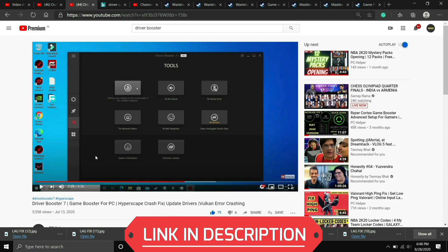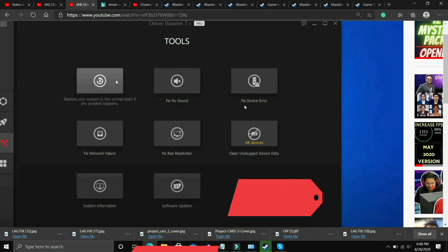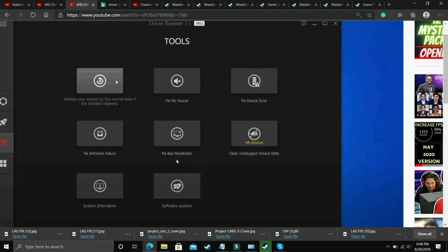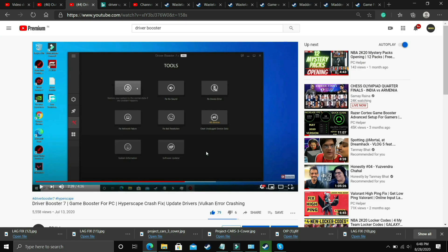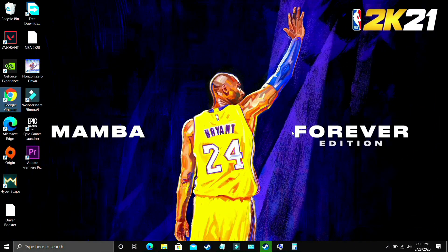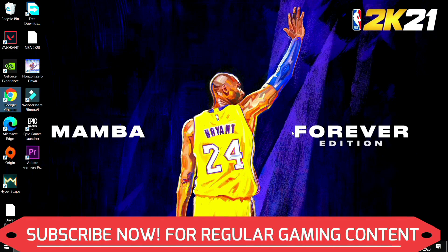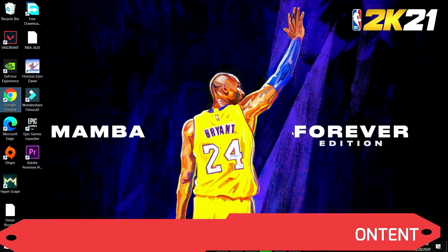In that video I've shown how to download, install, and use Driver Booster 7 to update your drivers. It also has many interesting tools — you can fix no sound issues, fix device errors, fix network failure, and fix bad resolution. It's still up to you if you want to download a different software, but the link for Driver Booster 7 is in the description. I believe that's it for this video. I hope it worked for you — if it did, please leave a like. If you have any questions write in the comment section, subscribe for regular gaming content, thank you and have a nice day.